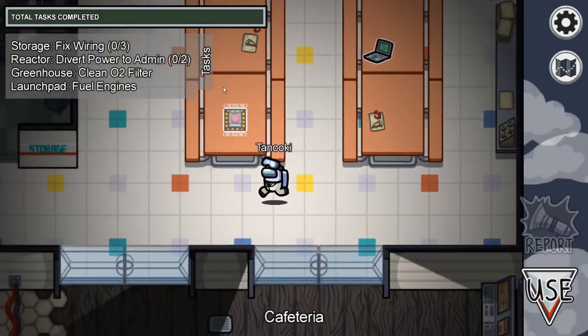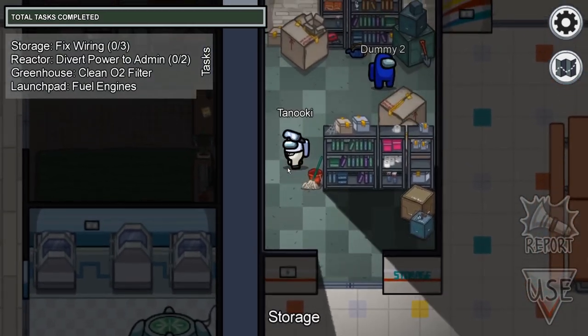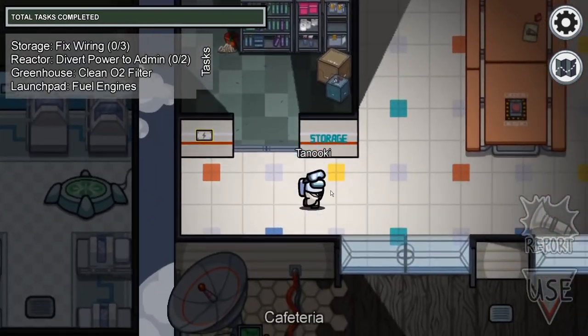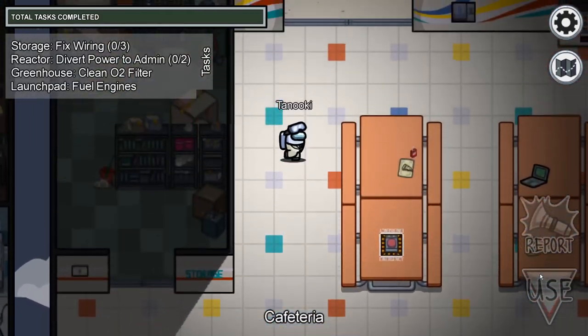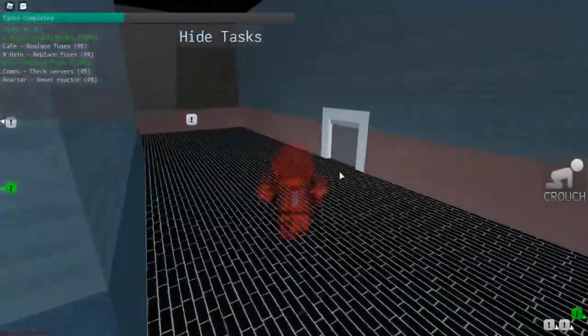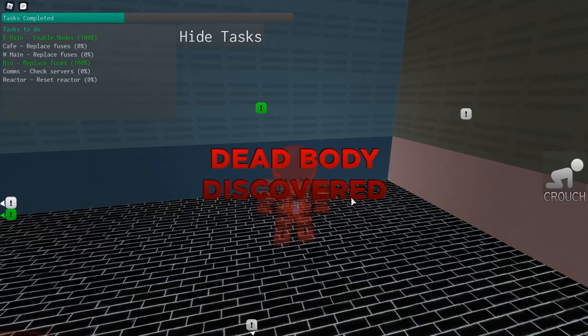Among Us recently rose in popularity along with many team-based games, where there are two people on the ship who are impostors. It's your job to complete your tasks positioned all over the ship and avoid getting killed, because these impostors have a nasty secret — they are in fact among the crowd, hence the name. These impostors have the secret of killing and sabotaging the tasks you need to complete to win the game.